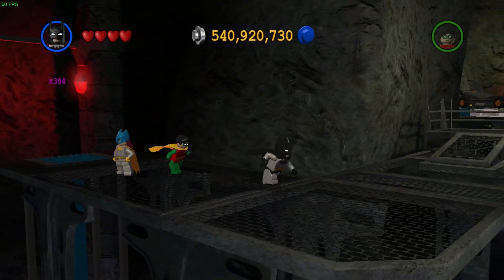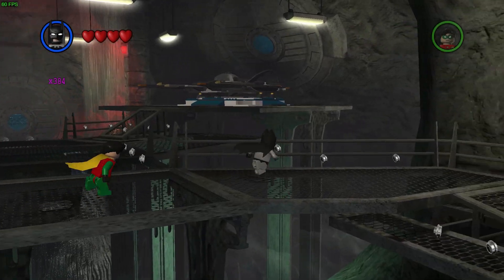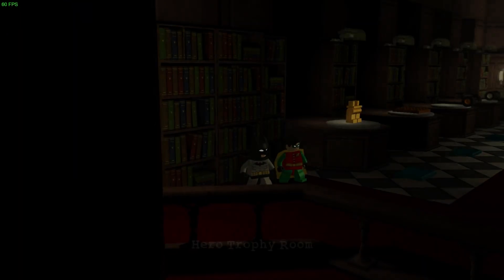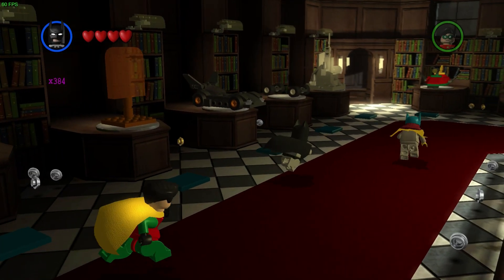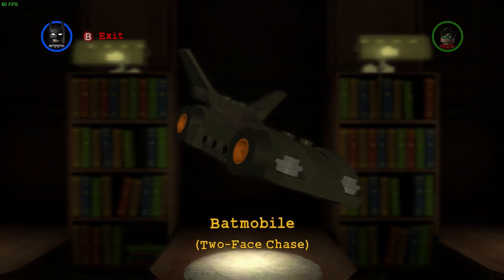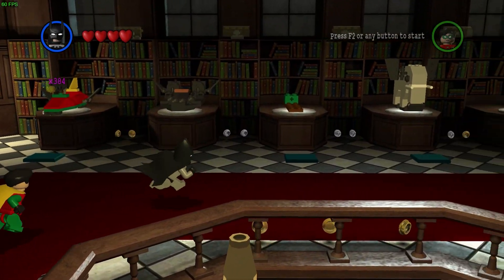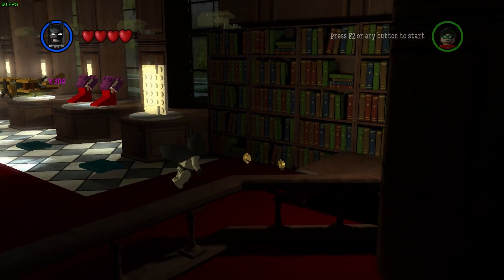We're going to go ahead to the trophy room and check out that new trophy we just got. Two-Face Chase — Batmobile Two-Face Chase. There you go. All done and finished. Nothing else should be opened up; I don't believe anything else will be open at this point.